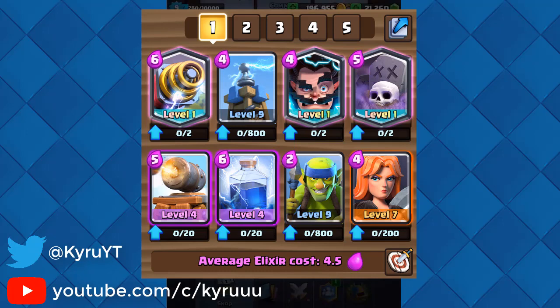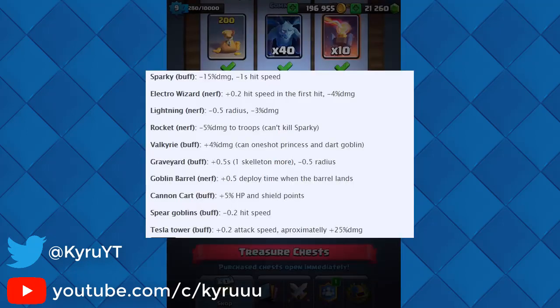The ten balance changes coming are: Sparky is getting 15% reduced damage, but its hit speed also gets reduced by one second, so it's going to shoot faster but do less damage. The Electro Wizard is getting nerfed again — it's going to take 0.2 more seconds for the hit speed on the first hit, and it's going to do 4% less damage.